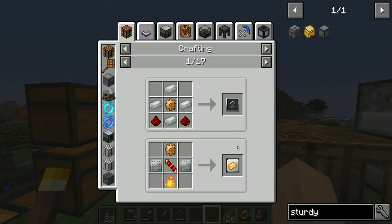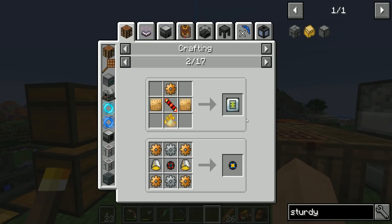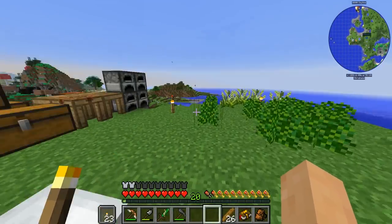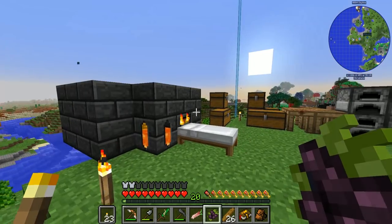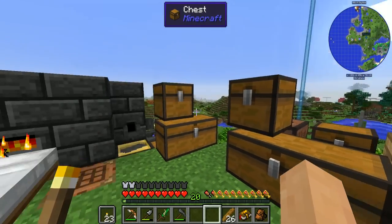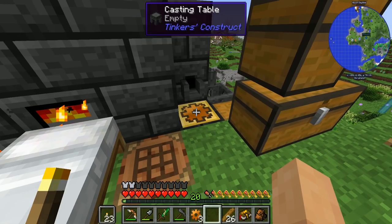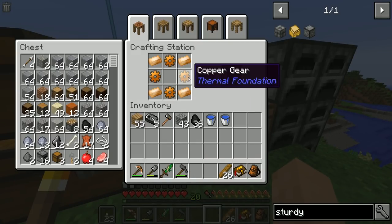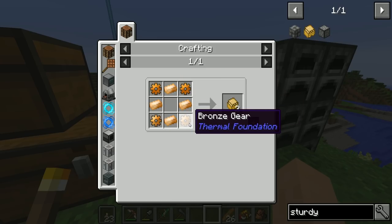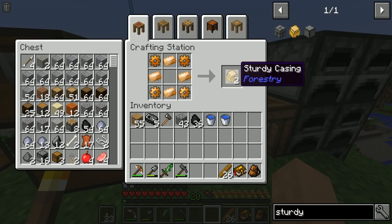I'm not too worried — we will need those bronze gears down the road. Even something like the hardened upgrade kit requires them, and even the biogas engine. Always look at your recipes before you start building them — fun tip of the day. All right, copper gears — let's go. Look at how fast that was. Bronze, copper — double dirt — sturdy casings, we got them!